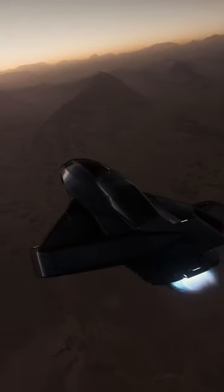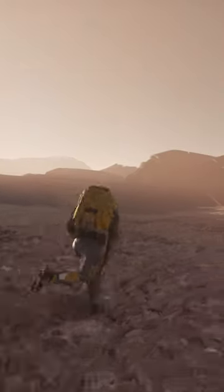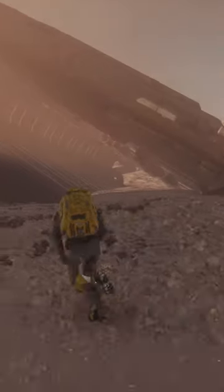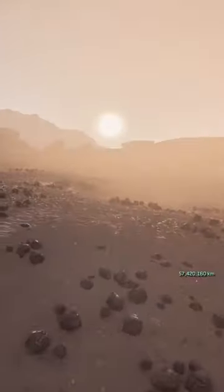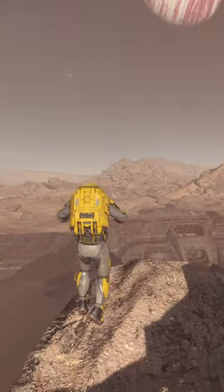Did you know that on the Moon Daymar in the Crusader system there is a derelict Aegis Javelin Destroyer? This point of interest is a little bit difficult to find — I'll leave a link in the description — but when you do eventually uncover this little secret, it is very impressive. Although there isn't really much to do here, the scale of the superstructure alone makes it worth visiting at least once on your travels.